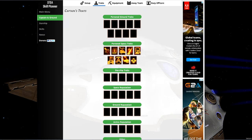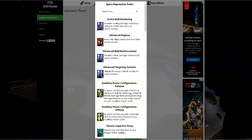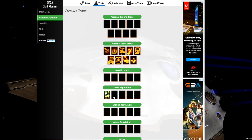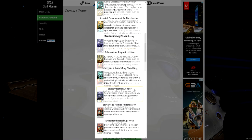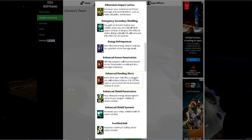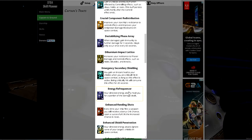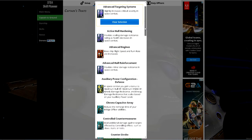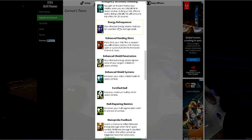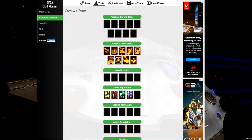Next up is space reputation traits. We start with Auxiliary to Offense — the more auxiliary power we have, the more overall damage we do. Then Advanced Armor Penetration from the Iconian rep, crit chance from the Romulan rep, and crit severity from the Delta rep — giving us four rep trait slots. If you're struggling to survive, you can replace crit severity with Energy Refrequencer, which heals you for a portion of damage dealt.